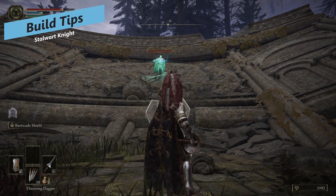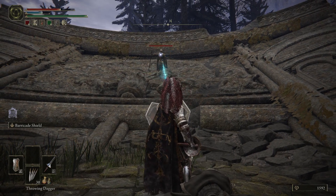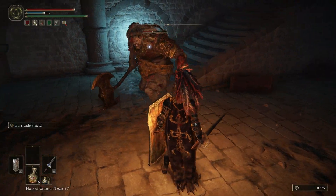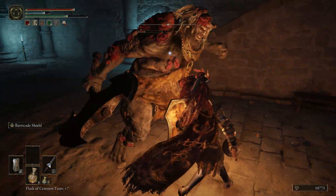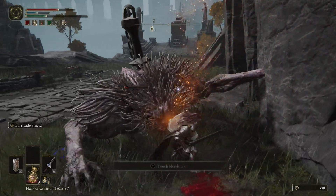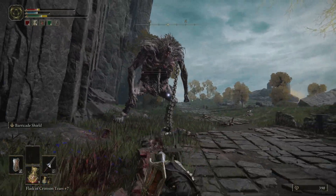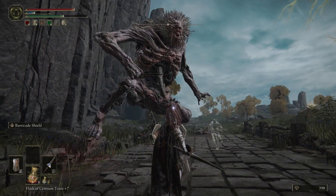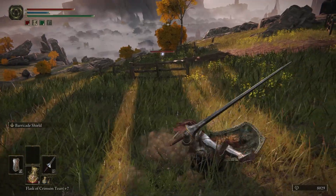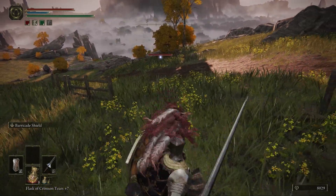Some quick tips: your shield doesn't block magic, lightning, and fire damage entirely — you will take some chip damage even while blocking those damage types, so be mindful. Attacking through your block does less damage, so drop your shield if you're trying to melt something quickly or follow up a critical hit. Always watch your stamina — if you run out and take damage you're basically screwed, so when it gets low just retreat, drop the shield, let it regen, then continue. When you bring up the Barricade Shield, even the animation of raising it is already blocking. And remember you can backstep or jump backwards to avoid attacks — press dodge without moving the analog stick to backstep.